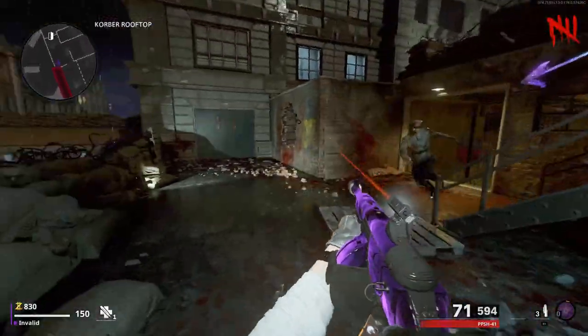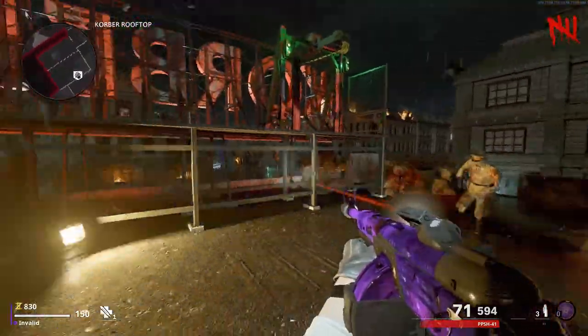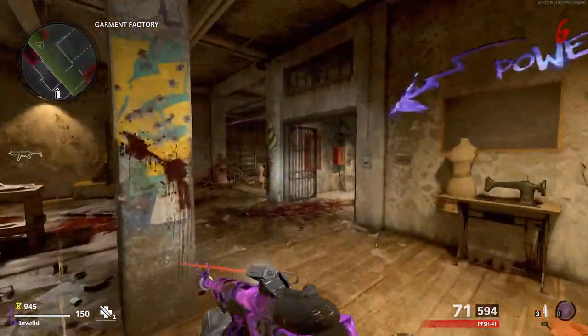This is a straight to the point video showing you all possible save code locations for the free wonder weapon easter egg on the zombies map Maradratoten. I know this video is a bit late, but I felt bad for not including all the locations in my free Cerberus guide, so here we are now.